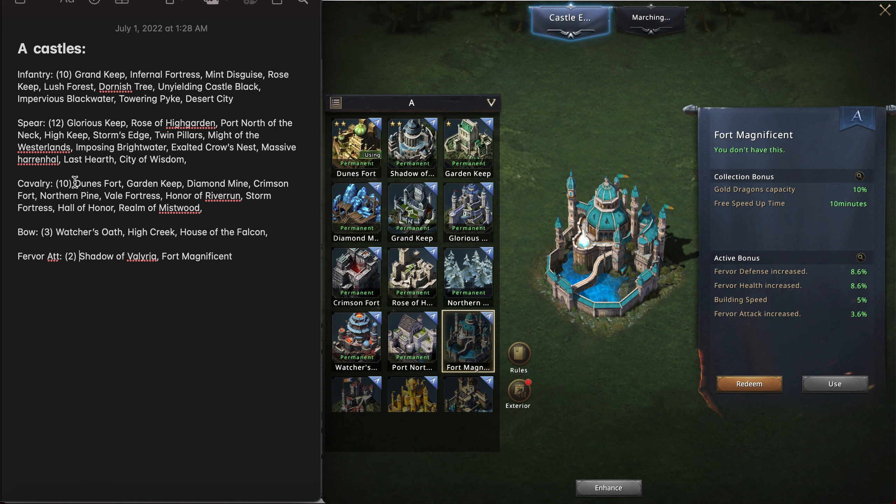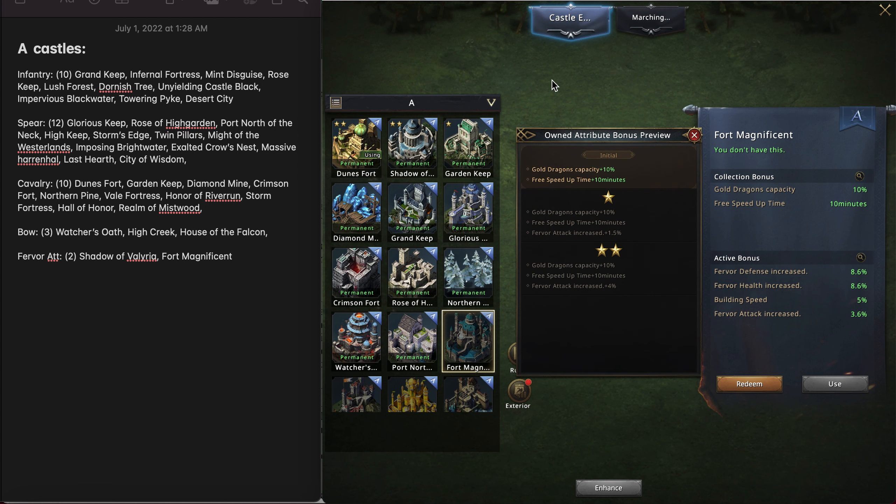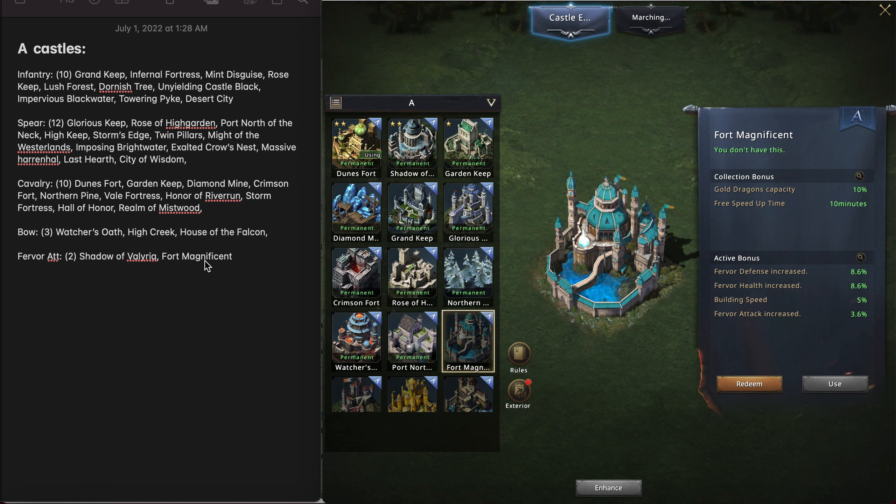Good to be aware of and good to plan ahead which ones you're going to get. Some of these A castles I haven't unlocked yet — I've only unlocked these 10 that you can see on my screen here. So if I'm going to want to unlock these other passive buffs in the collection bonus, I'm going to need to buy some more A castle skins.